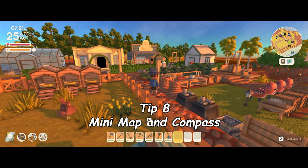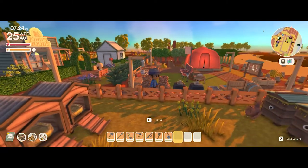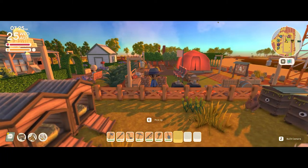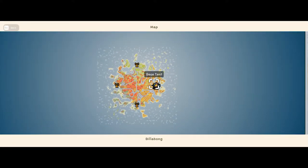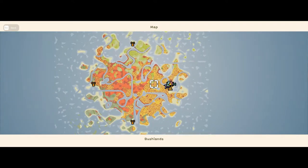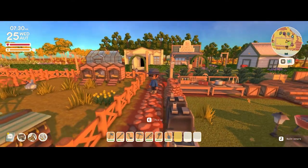Tip number eight is the mini map and compass. In the top right hand corner you'll see a little mini map, and around it you'll see a red dot — that helps you point north. So if you ever open your map by pressing M, you can tell which way is north. A little compass also gives you directional guidance so you know which way to go, like if you need to head southwest.